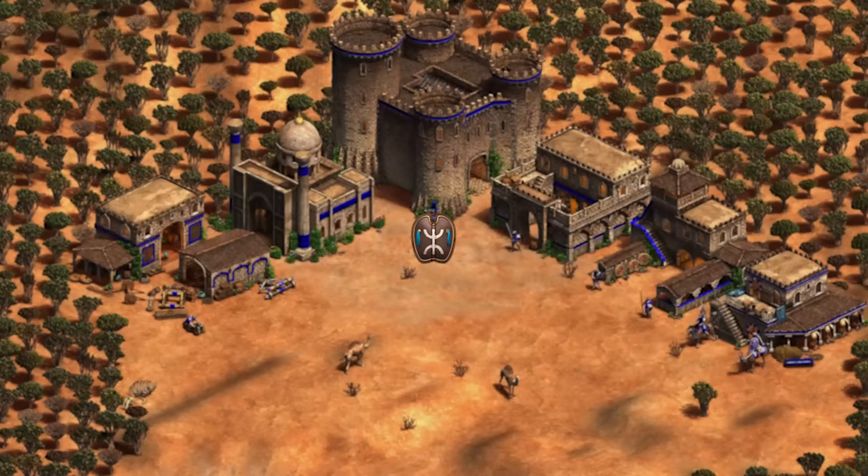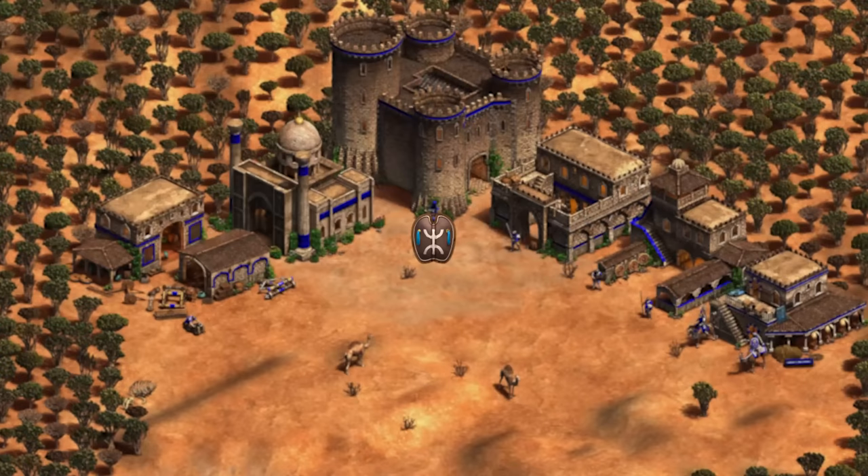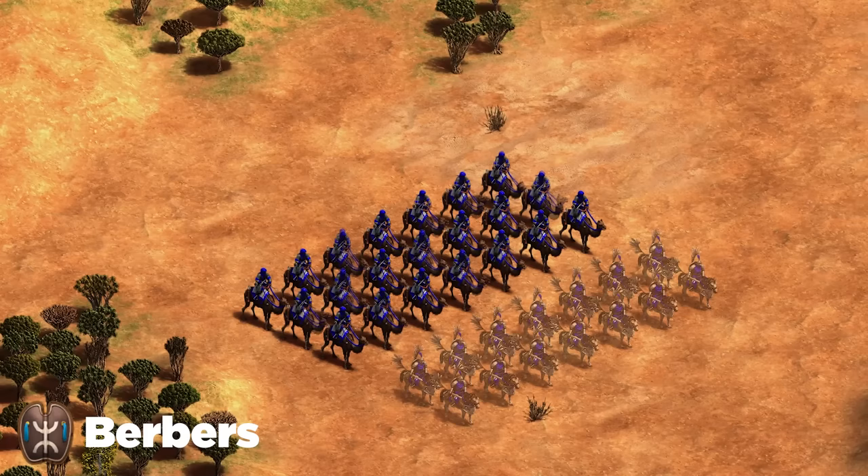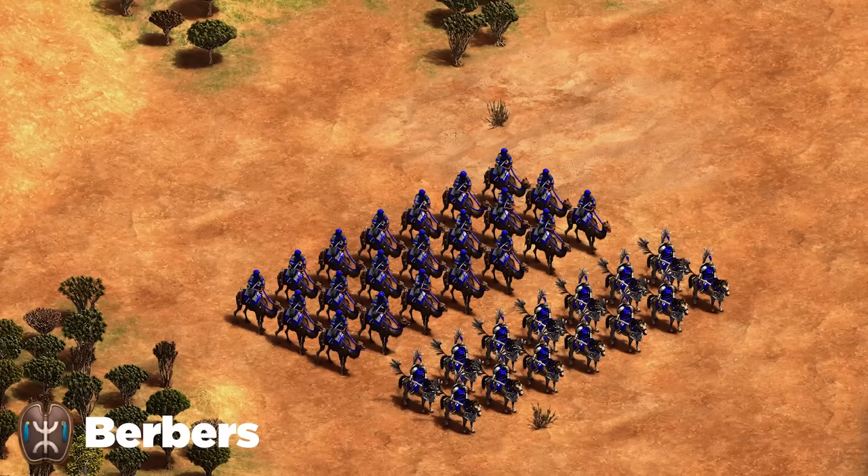Next up we've got the Berbers. Berbers is rather simple — the Camel Archer is your best DPS unit in the late game, a very strong unit that's hard for a lot of civilizations to deal with. Support them with Hussar, which you get cheaper and fully upgraded as a raiding unit and a counter to skirmishers and siege sniping. For siege, Bombard Cannons and trebuchets to push units and buildings are the best options.